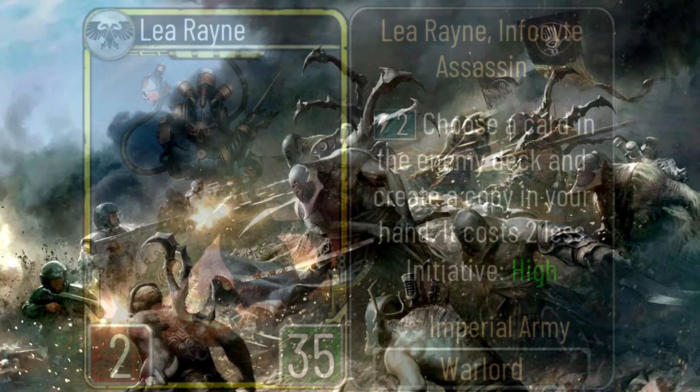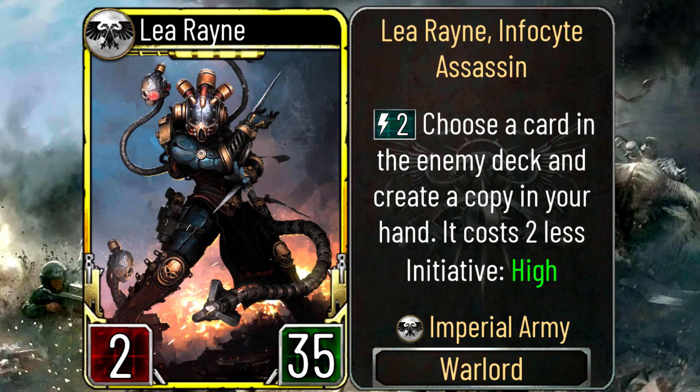Now without further ado, the spiciest part of this video — Leia Rain, the Infocyte Assassin: 2 energy, 30 damage, 35 health, high initiative, legendary warlord. Basically Narrate-carrying on steroids. She chooses a card in the enemy deck and creates a copy in your hand at reduced cost. Not only is it not random, it also makes the card cheaper, and you get to see three cards from the enemy deck each time you activate it. So you're essentially scouting what your opponent is playing and what they haven't drawn yet — which can be huge. For example, you can check whether something like Contradore is still in their deck.